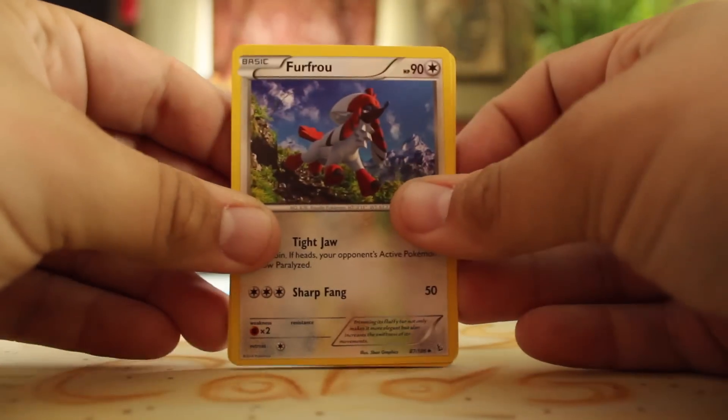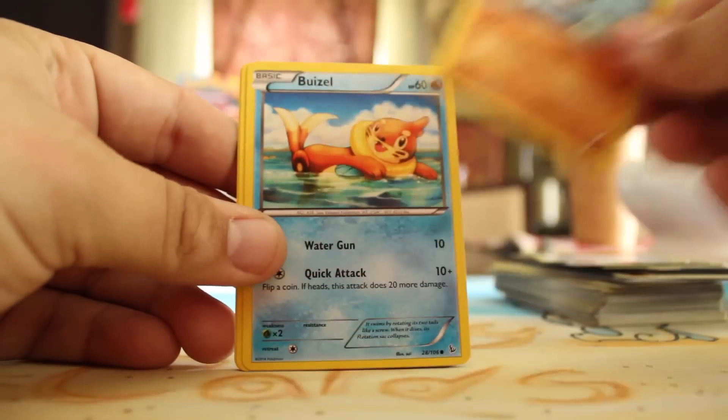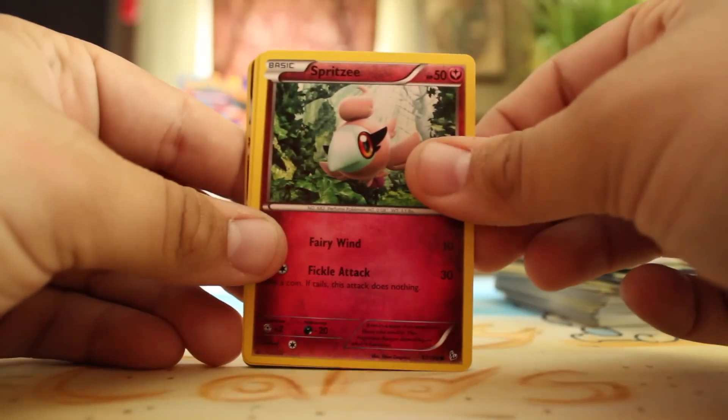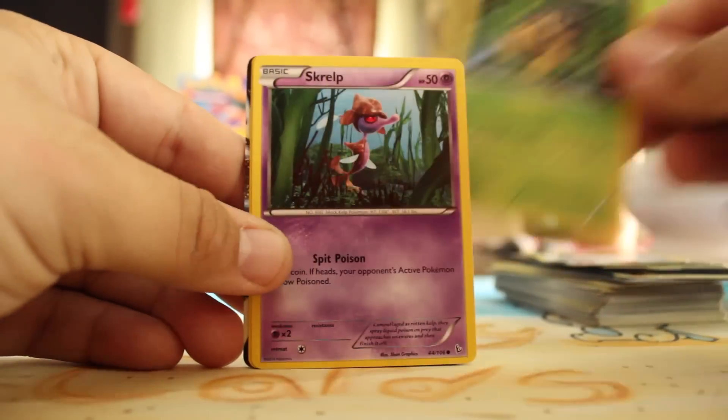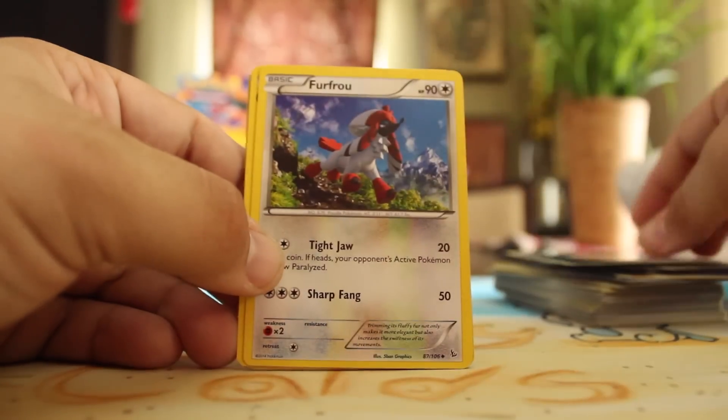Fiery Torch. Furfrou, Goomy, Fiery Torch, Binacle, Buizel, Spritzee, Skiddo, Skrelp, Reverse Sealeo, and a Kangaskhan EX! It's still an EX.